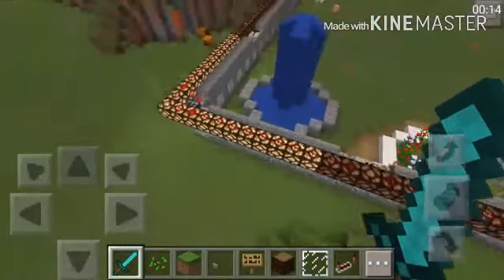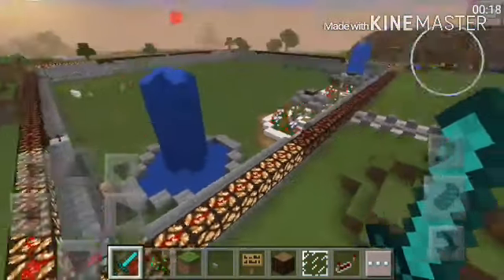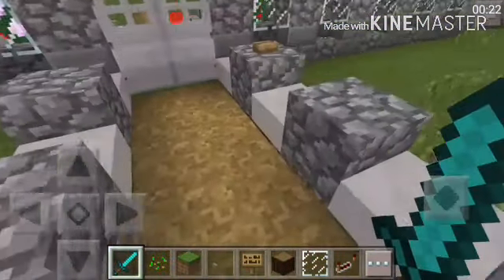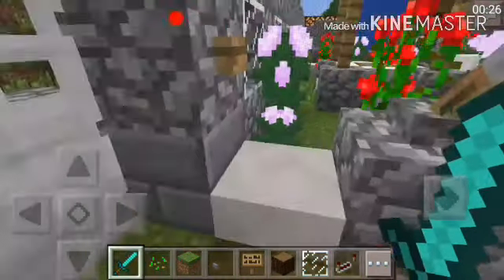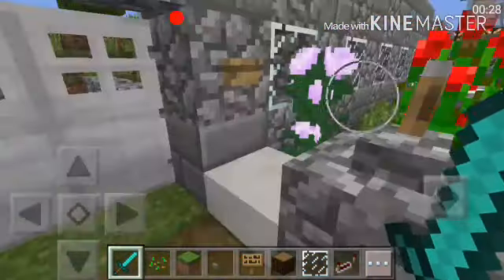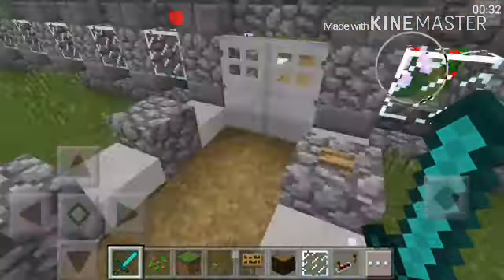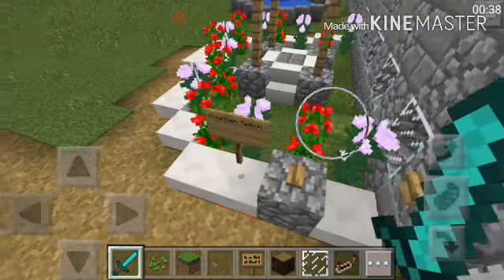So going straight into our video — for our first creation, we have working nighttime lights. Here is our main end run: if you press this button, the door will be locked, meaning this button will not be working anymore. Over here we have a working fountain switch.